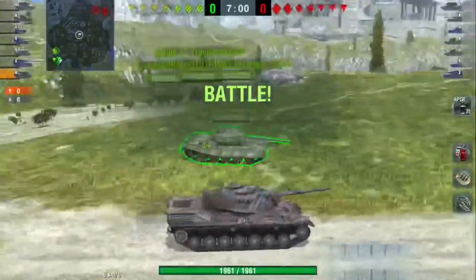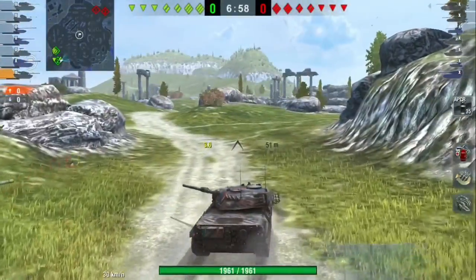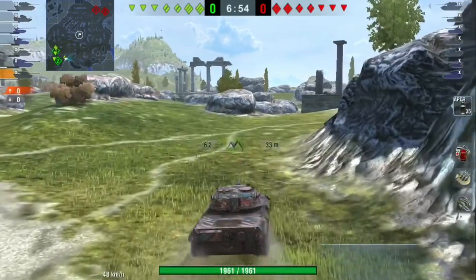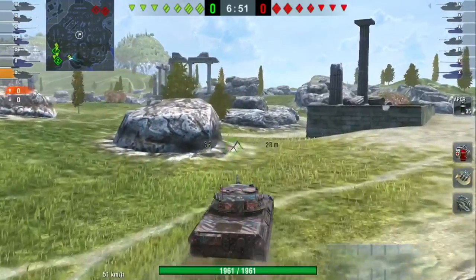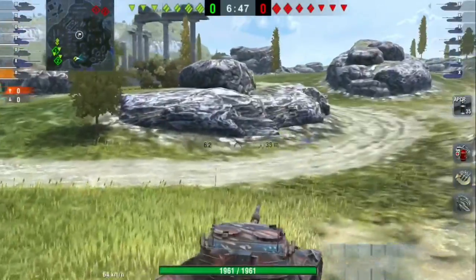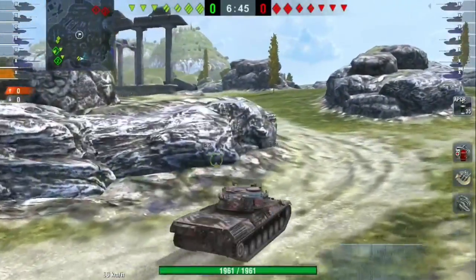If I had been successful hitting all my track shots, I probably could have taken out that E5 relatively quickly. But my team managed to clutch the game in the end. Don't put yourself in a situation like I did — taking a position without team support and trying to one-versus-one a heavy tank. The E5 has good DPM. It was a risky play and it definitely didn't pay off.